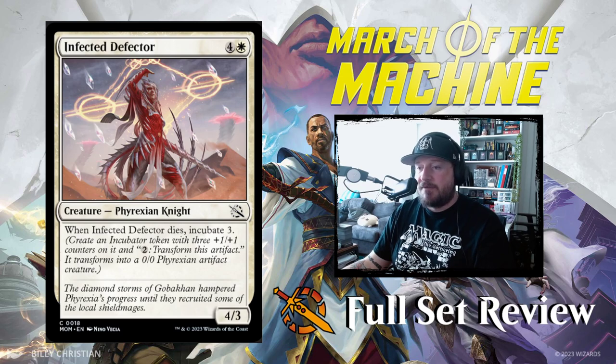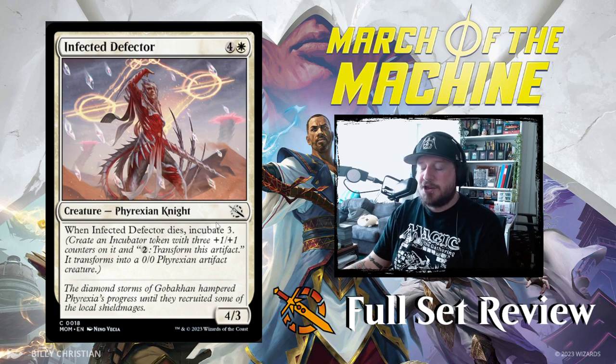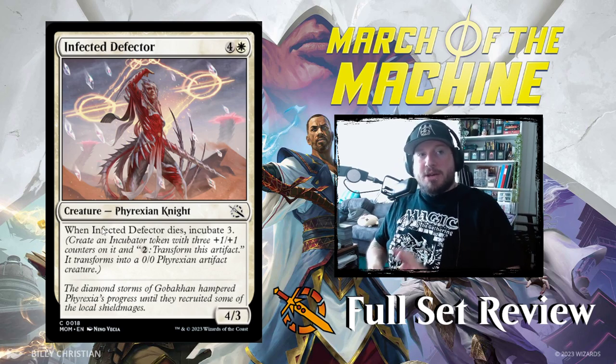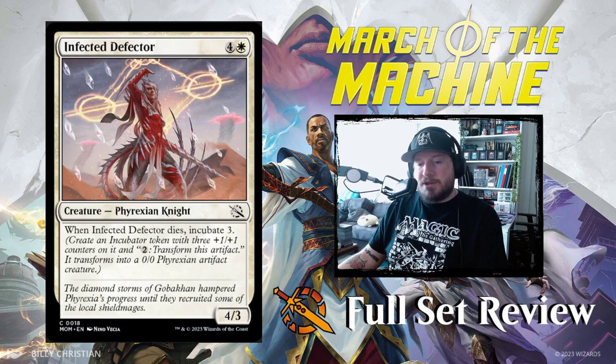Next up we've got Infected Defector — 4 and a white for a 4/3 Phyrexian Knight. When Infected Defector dies, incubate 3. Here we get the full rules text for Incubation: create an Incubator token with 3 +1/+1 counters on it. The incubate number determines how many counters you put on it. The token says pay 2 to transform it — it becomes a 0/0 Phyrexian artifact creature. Importantly, all Incubator tokens are artifacts on the battlefield, and become artifact creatures when you flip them. That's going to matter for Affinity decks.